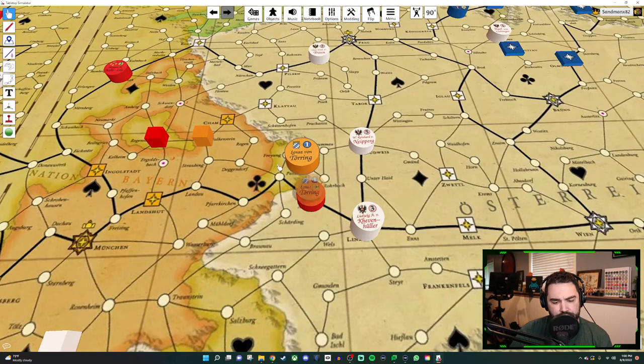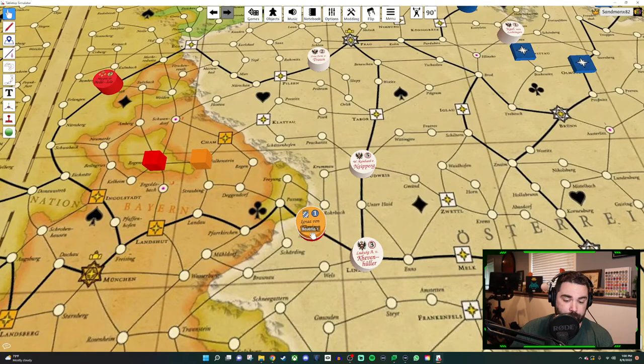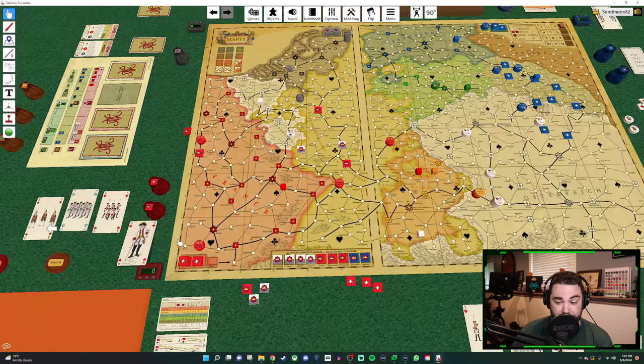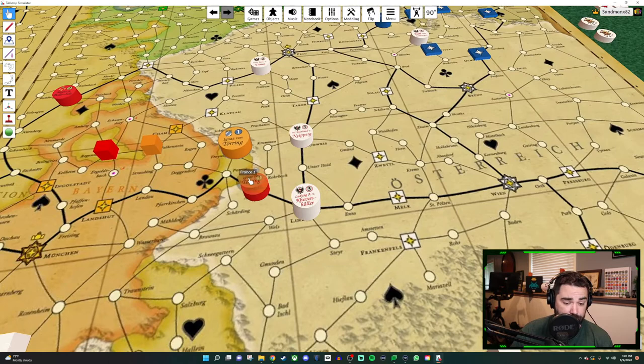How does it work if you're stacking cooperating powers? It's the same — when you stack, the lower number goes on top. You still need to check supply for both generals in the stack to both of their supply trains. The general on top is considered the supreme commander, but it does not absolve the army below from tracing supply. The stack fights with whoever's on top's hand. So in this instance, Bavaria's cards are used in the battle — the armies combine, but they're using only the hand of the Bavarian general.